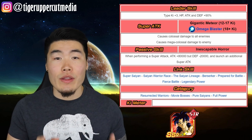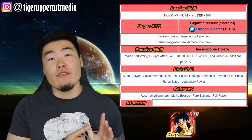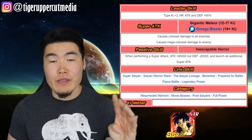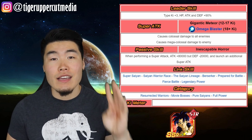He has a great link set with Super Saiyan, Saiyan Warrior Race, Saiyan Lineage, Berserker, Prepared for Battle, Fierce Battle, and Legendary Power. He also happens to fit on 4 different category teams: Resurrected Warriors, Pure Saiyans, Movie Bosses, and Full Power.